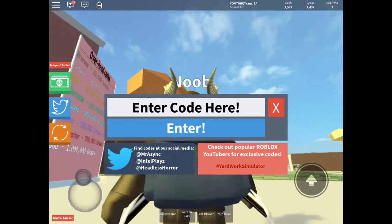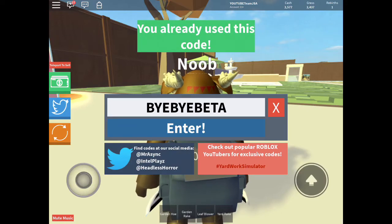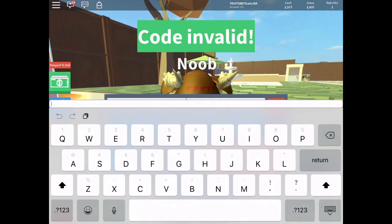That's because I have codes. So here, first code — it's BYBYBETA and it has to be all capitals. It says you already used this code. But if I type in something random, it says code invalid.